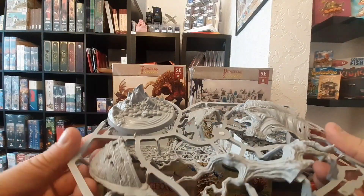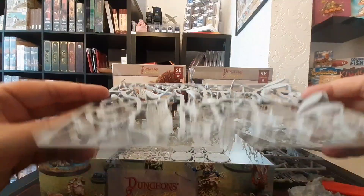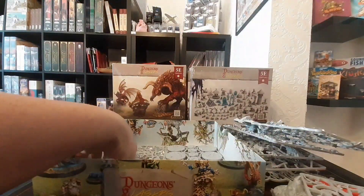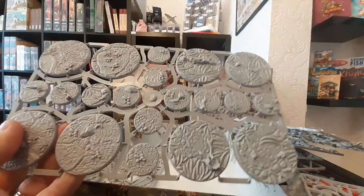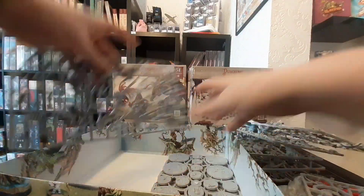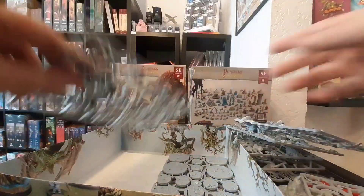It's all a bit hard to tell when it's all just gray plastic, but we've got a lot of very cool stuff here — so much stuff. We're going to have fun putting all this together at the painting club, I'll tell you that much. There's a load of bases in there as well — lovely textured bases. And a last sprue of miniatures with something like the fungus people on them. Awesome.